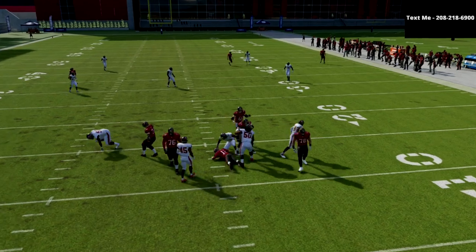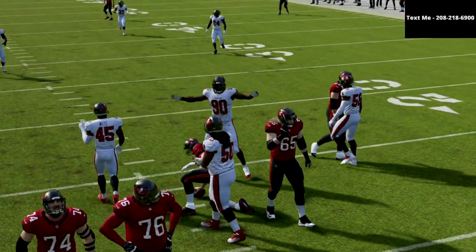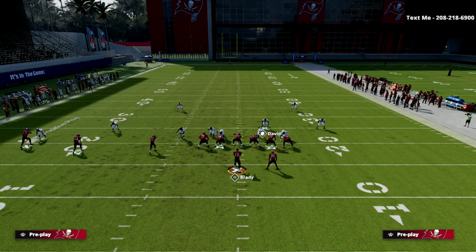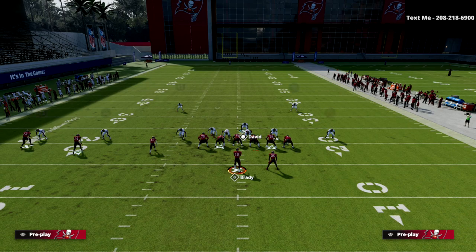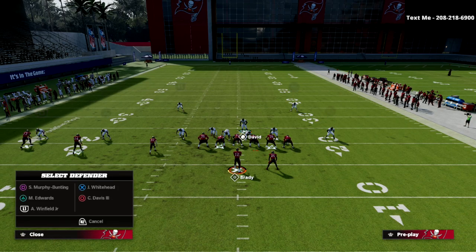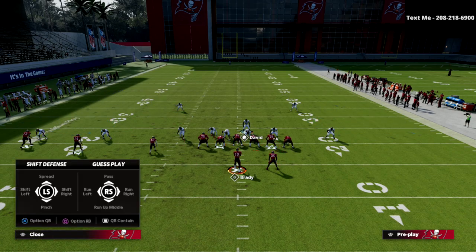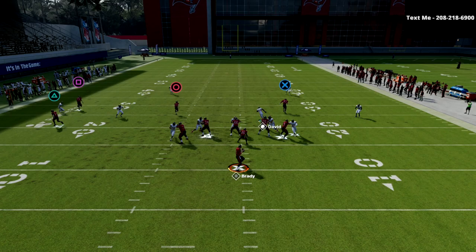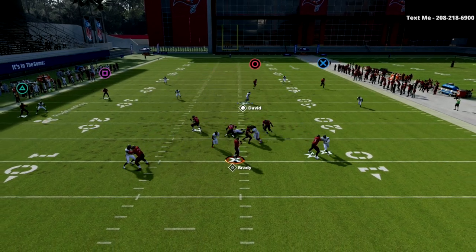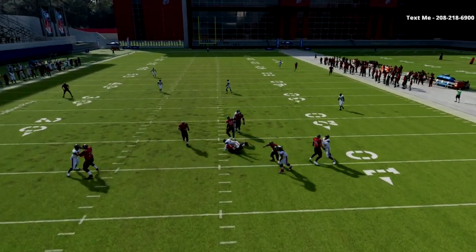It gets right on the quarterback before they can really do anything about it. A lot of times when people block their running back, what you're going to notice from this blitz is the contain will occasionally come in. Blocking the running back is the most popular way people like to pick up pressure out of the Trips Tight End formation because the tight end is so integral to the passing concepts. This blitz can still give you a chance to come in even if they block the running back.